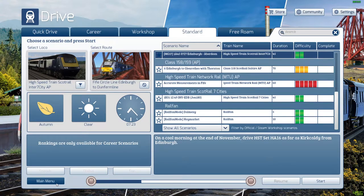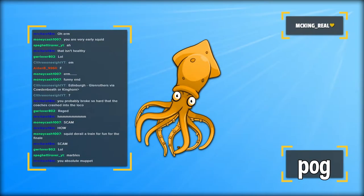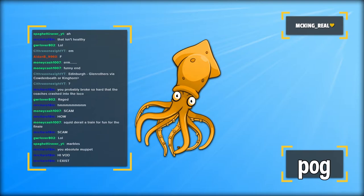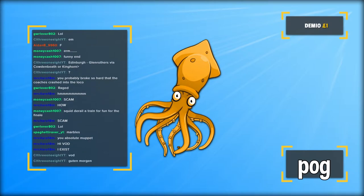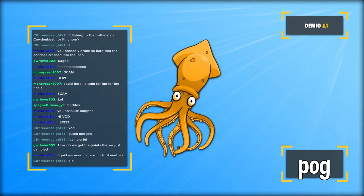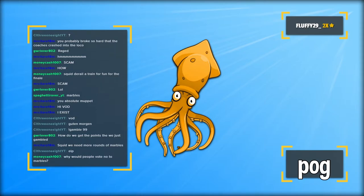We will do one game of marbles now because the Train Simulator got scammed. Let's do a quick poll. So the points you gambled - those are stream elements points on a different system from Twitch points. There's Twitch points you see next to chat, and then the other points are from Stream Elements. I should probably name them something different since they're both called squid points - that could be confusing.